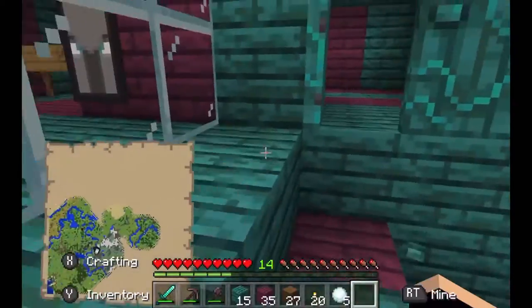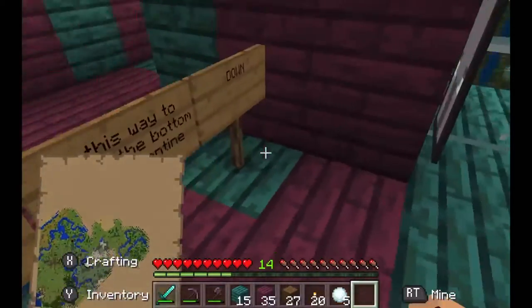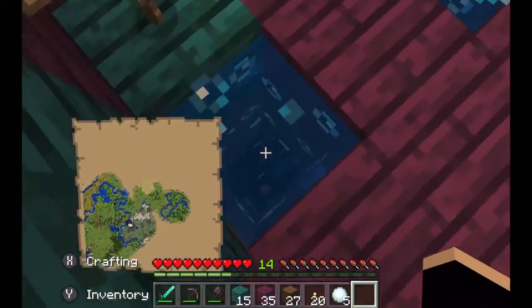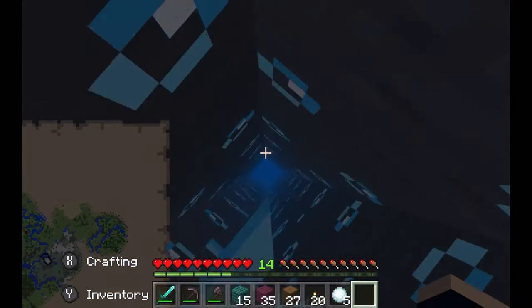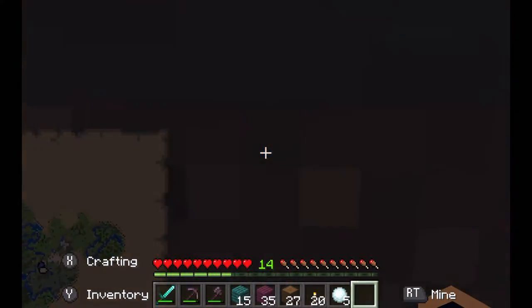I might decorate that little path to make it more attractive. And then this is the down one — I'll show you that. You can go faster, so I'll just quickly go faster. Go this way to go up again.